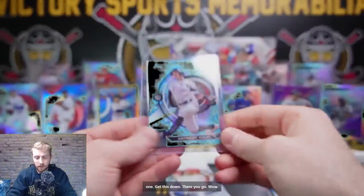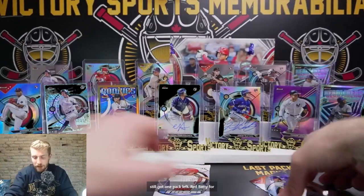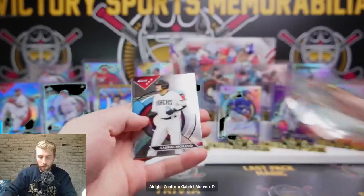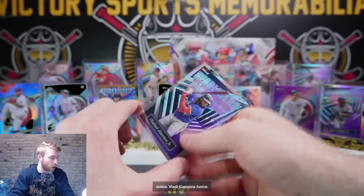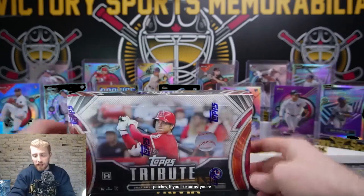That was a really good box — very nice. We still got one pack left. Red Batty for the Mets. Then we've got our nasty Tribute box coming up. Conforto. Gabriel Moreno, D-backs. Cal Raleigh — he was a rookie the previous year. Ezekiel Duran, Texas. And Blue Jays — Vladdy Guerrero Jr., going out to Wade. That's a nice one. Now we've got our big box — this box is almost double the price of the previous one. So buckle up. If you like patches, if you like autos, you're going to love this.